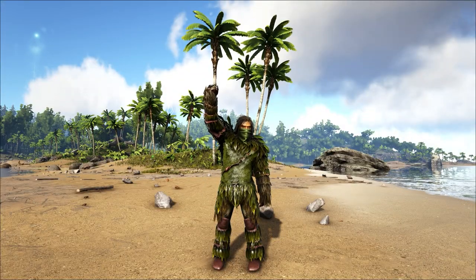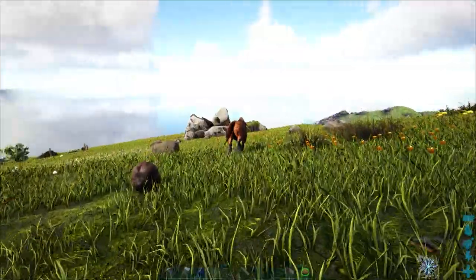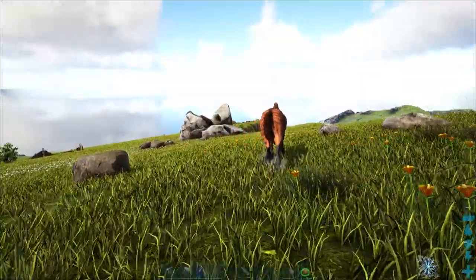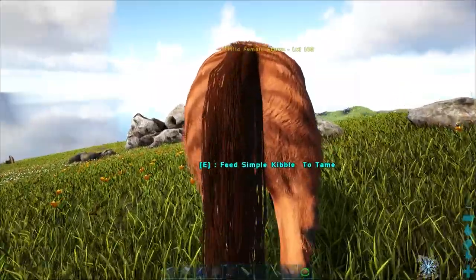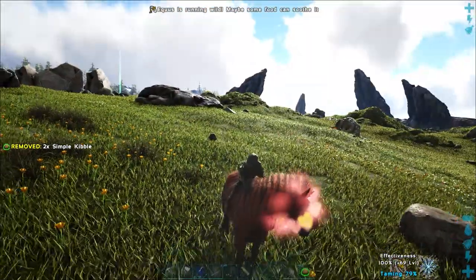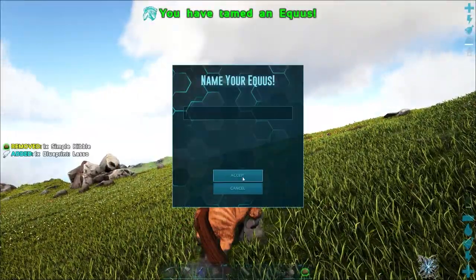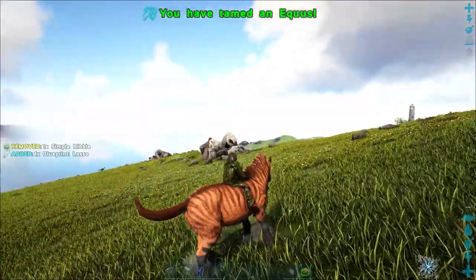Wearing a full set of ghillie is advised, as it's a timid animal that will easily be startled if it sees you. Take care when sneaking up behind the creature — try to crouch and don't run. Press E to feed it as soon as you see the prompt, and immediately after, press E again to mount the horse. Wait for the creature to buck again before giving its next feed, and continue until it's tamed.